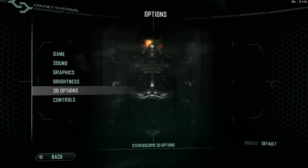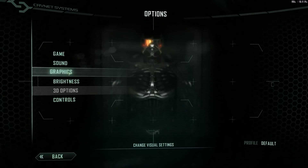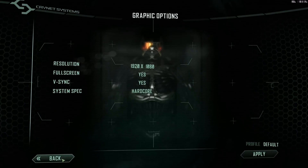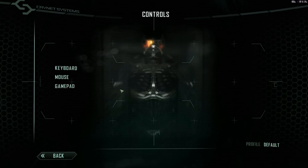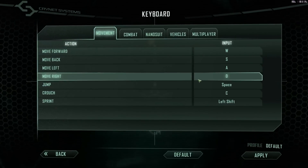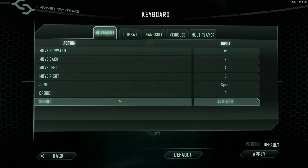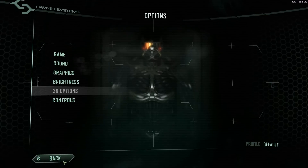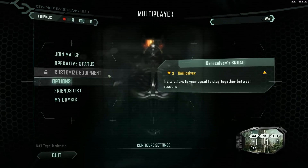And then there's also controls — you might want to tweak the way that you use your controls. I'm used to Crysis and Crysis Warhead, where you change the nanosuit mode by using the mouse, or the middle mouse button — you kind of hold it down and then you pick your mode. Okay, so that's how that works.